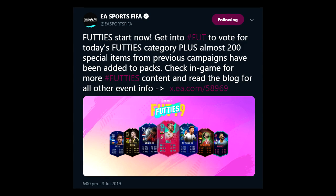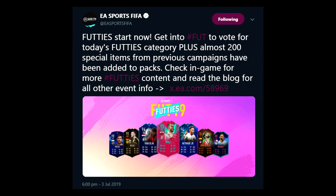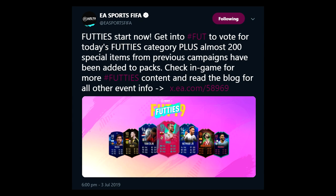If we put EA's tweet on the screen now, as you can see Footies starts now - go to the Footies category to vote, plus almost 200 special items from previous campaigns have been added back to packs. Check the game for more Footies content and read the blog for all other event info. So EA have dropped 200 special cards that have already been in the game back into packs, which is actually madness - honestly crazy.